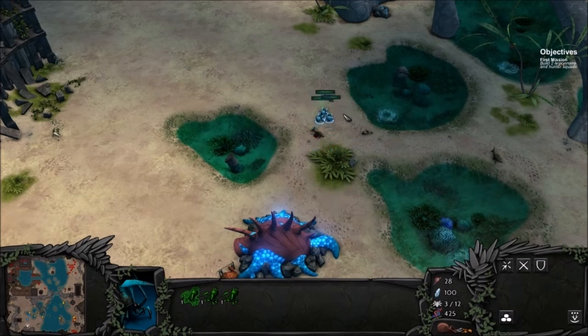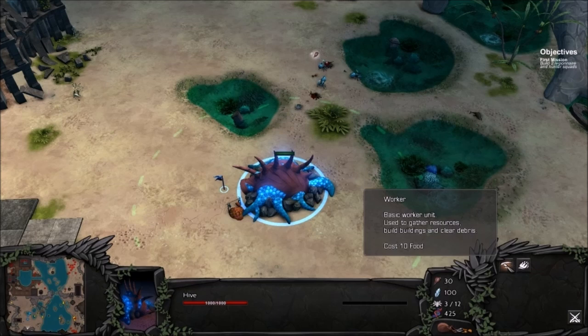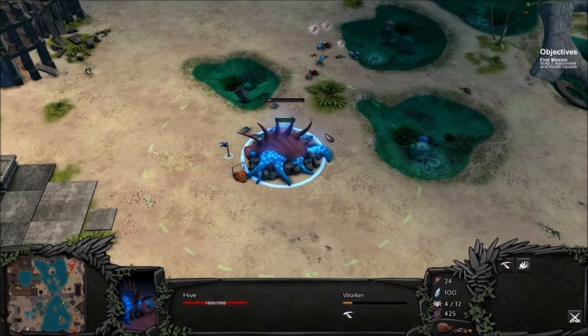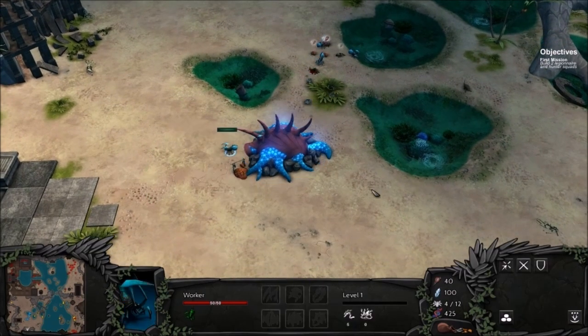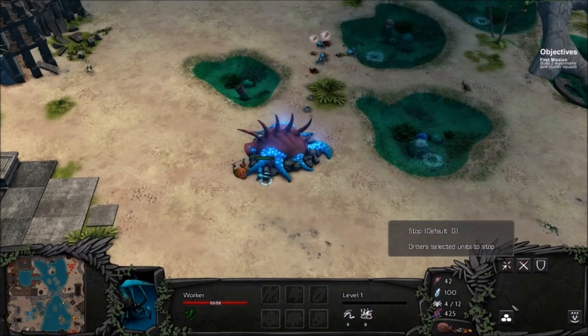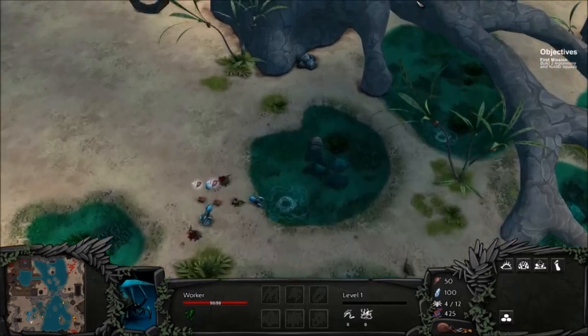There we go - that's one, that's two. One more worker unit ought to do it - I think a total of four would be sufficient. Three might even be sufficient, but I would like three to harvest while one builds. We do need these minerals at some point too. Can we build anything else without minerals? Yeah, we need minerals. So let's go ahead and get that started.